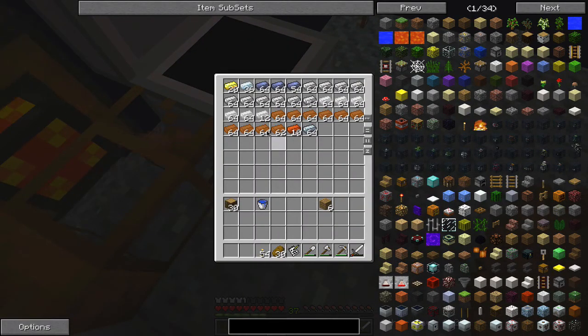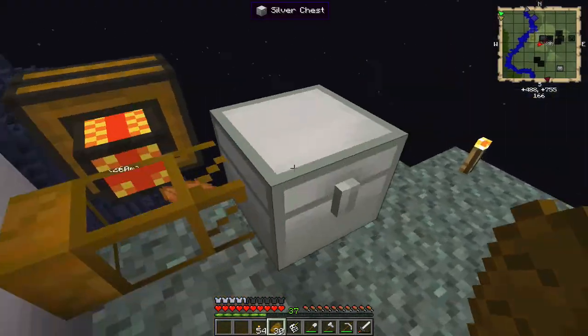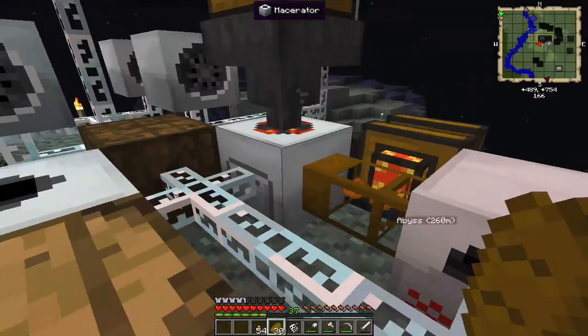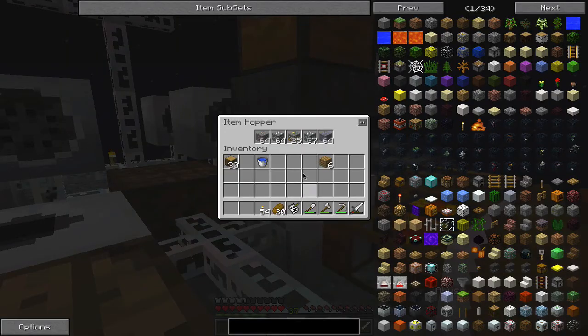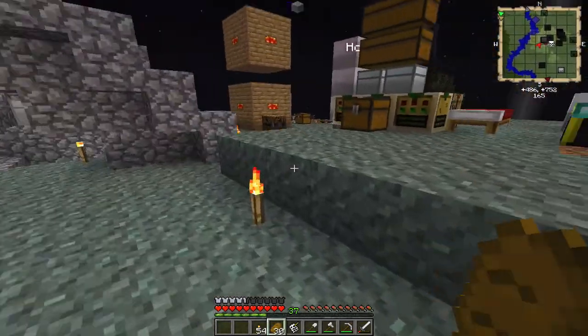These are all the ingots we have. Plenty of tin, lots of copper — I normally don't have very much copper at all, so having this much is nice. Not much gold; we are forever running low on gold. Once this finishes, that'll be 50 gold — 50 plus 20 is 70 gold, just over half a stack.